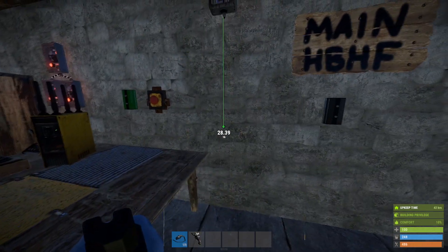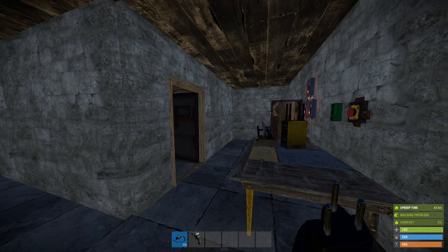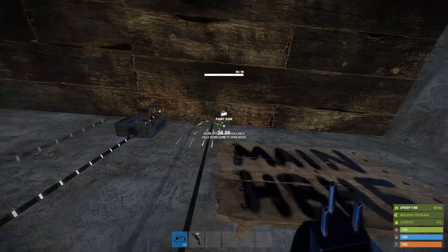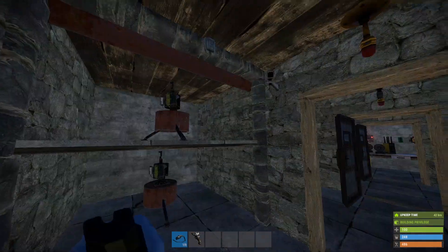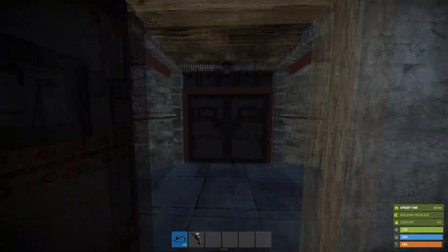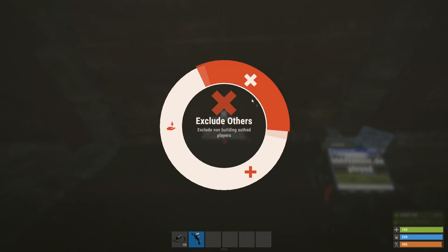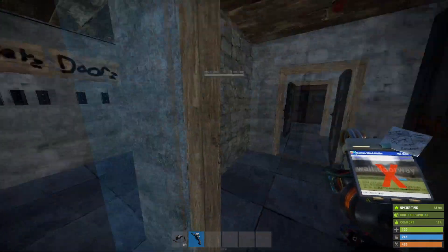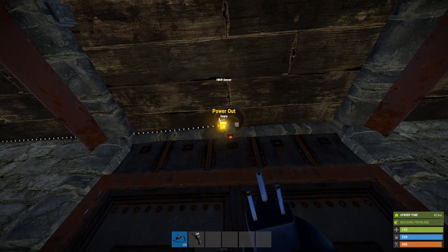We're just going to put that into our first splitter here, which is going to go to our main heartbeat sensor out the front. I'm just going to wire this in — don't need to change the branch, 10 watts will be fine. I need to switch the mains on. You'll see that this is powered, and we want to make sure that authorized are excluded and others are included.